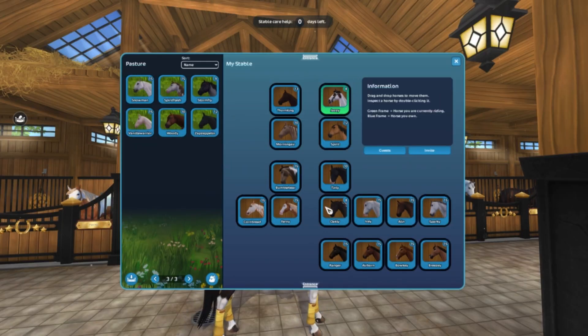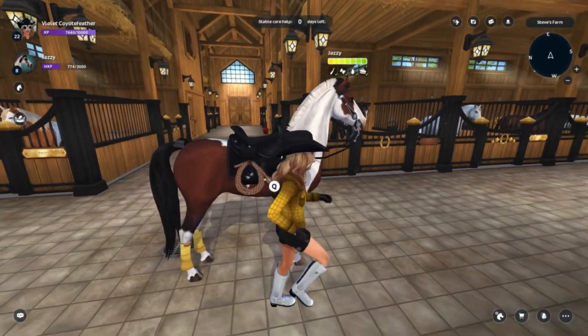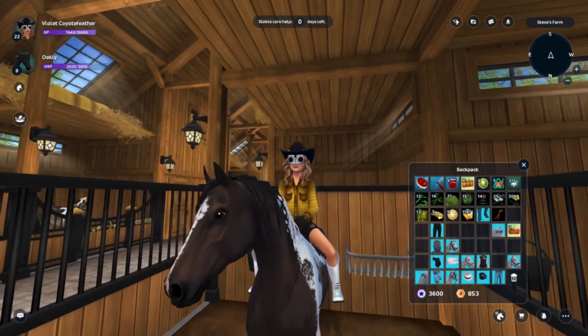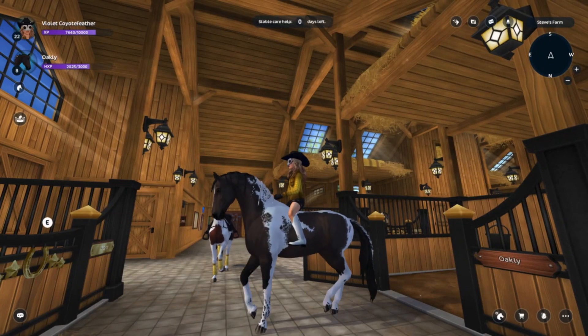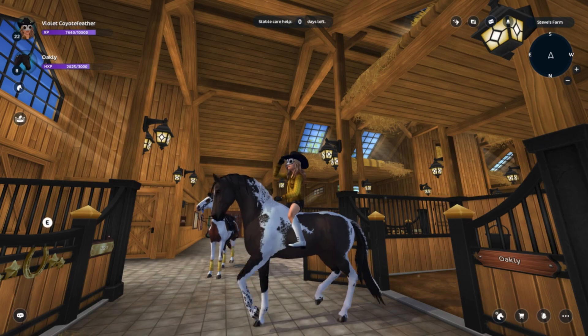So let's say I'm going to make a dressage club — I'm going to choose a Dartmoor Thoroughbred. You also want to choose a horse that a lot of people like, something pretty common. You're not going to want to get like some crazy version of the Fjord or something. You want a horse that a lot of people already have, so it's easier for them and they can just get started on the club outfit.